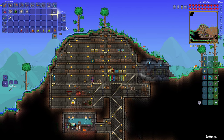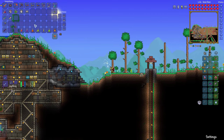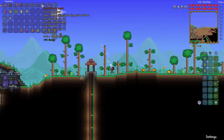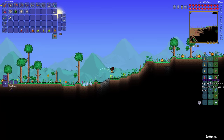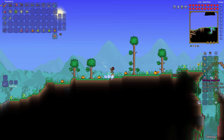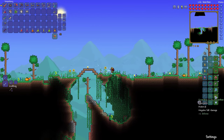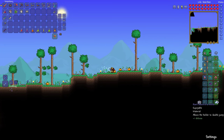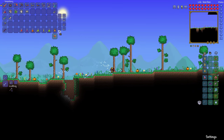I've reforged a bunch of items — I reforged my demon scythe and my mini shark to be better, my Shield of Cthulhu to be warding, as well as the royal gel. I reforged the lucky horseshoe to be warding. I should have reforged the cloud in a bottle but oh well. We now have a total of 36 defense.